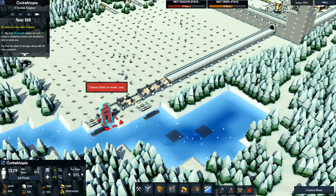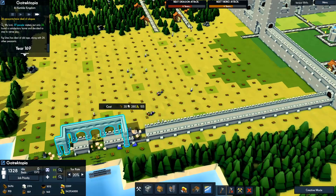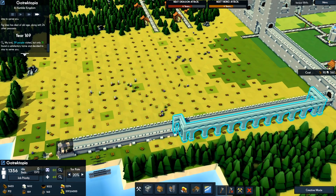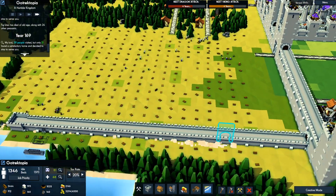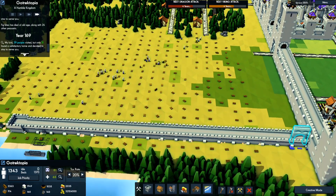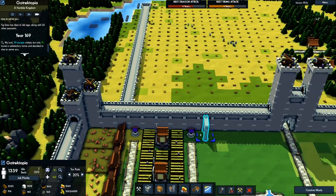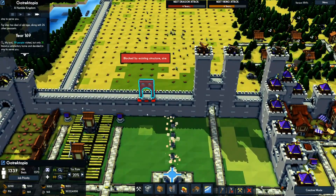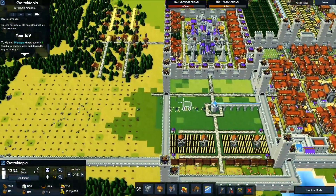It looks like we can do aqueducts this way. One thing that really annoys me — you can only do four aqueducts in a wall at a time. You can't just go all like that because it'll go outside the walls. Kind of stupid, but I might as well put aqueducts inside this wall just so it looks even and symmetrical.